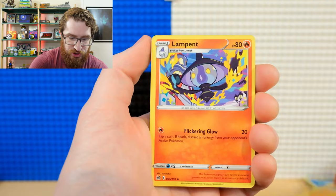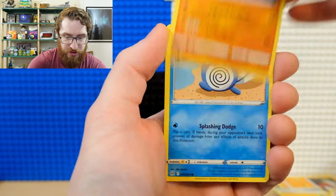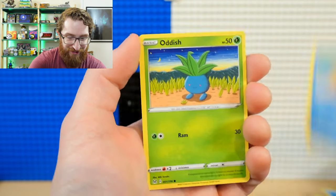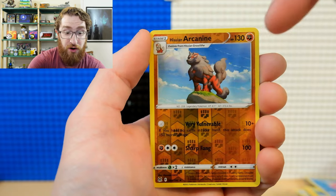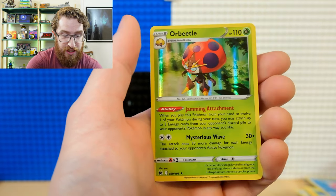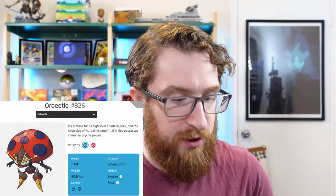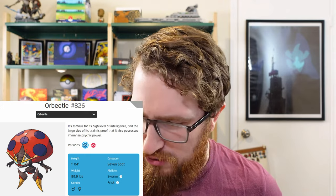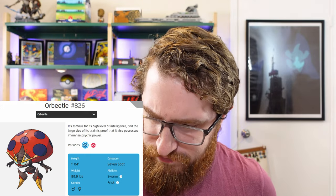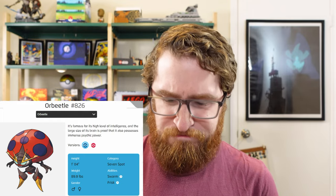Zappy Energy, Lampent, Dottler, Bronzor — look at all those cards piling up. Poliwog, Oddish, Hisuian Growlithe, Hisuian Arcanine — really great card. And a Holo Orbeetle, which I like. Orbeetle's cool. It has something fun, I'm sure. I'm not gonna get it and read it — just take my word for it.